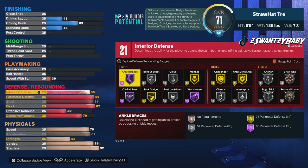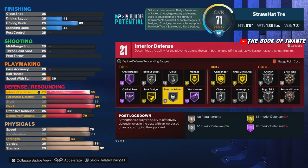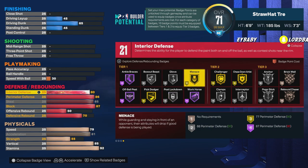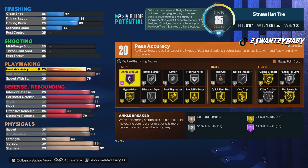For the defense: we got 80 interior with Silver Anchor. 21 defensive badges — Hall of Fame Off-Ball Pest, Silver Glove, Silver Post Lockdown for full post scorers. A lot of people have 1v1 builds without Post Lockdown, but you got Post Lockdown and a high interior. I know people probably go for Menace but it's a weak badge, it doesn't work. You got Gold Challenger, Silver Clamp, Silver Interceptor, Gold Chase Down, Silver Pogo, Bronze Rebound.